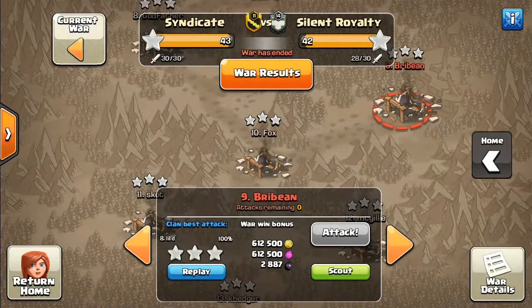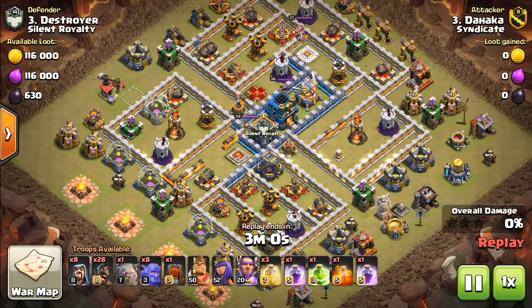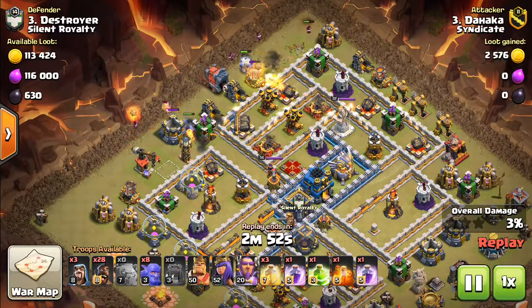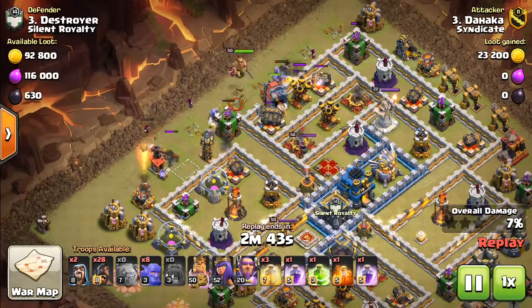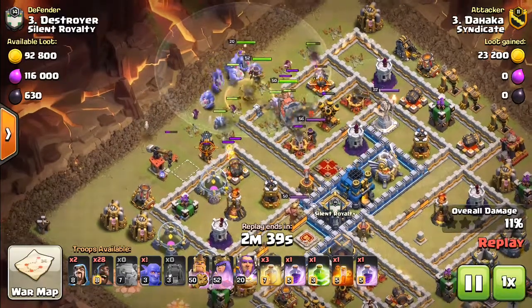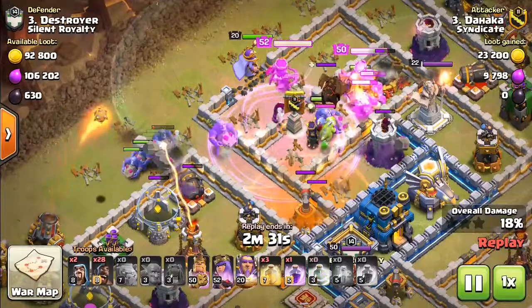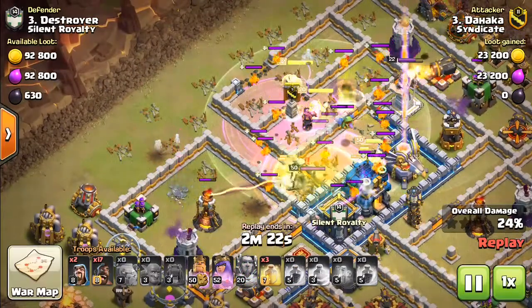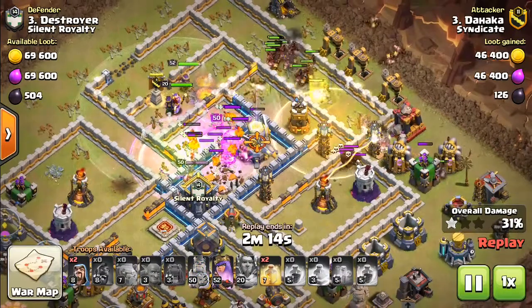Next we're going to go on Town Hall 12 — Tahaka versus Destroyer. You can see there it was a 99%, but I really like this attack. Town Hall 12 Goboho — had to show it. You'll see he's robbed, but great attack. So you're setting that funnel, got a Wrecker coming in. Golems tanking for everybody. King, Queen, Warden down. Got the Wrecker going and it kind of looks like the Wrecker hits the Queen here, but it's probably just the King. Some of the Bowlers on the side taking out the Elixir Swords there. The last Bowler — bowling ball takes it out. And after they set up that chunk out of the base, they've got the Hogs coming in.